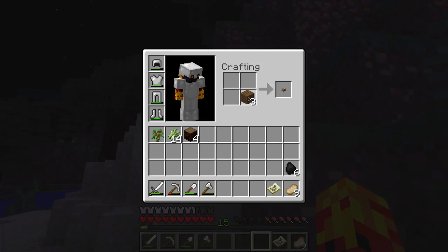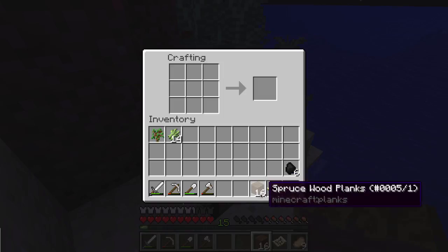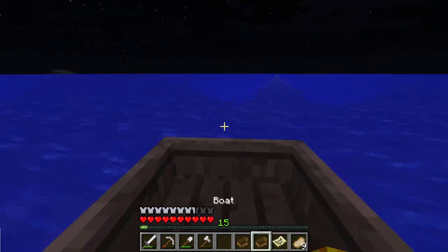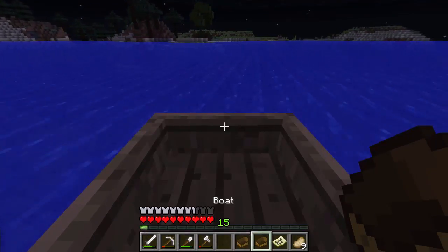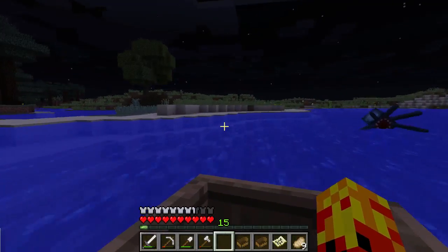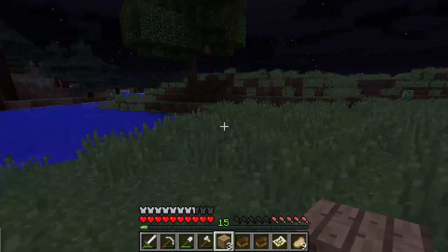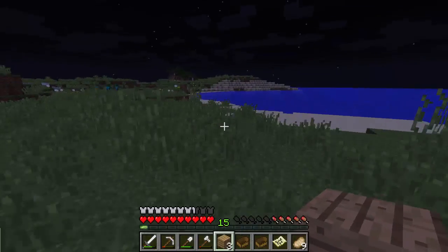I'm going to make as many boats as I can. I made three boats. I have to remember to check the map a lot. I see another biome — that's the plains biome. Wait, no, that's not the plains biome. I've never actually encountered this biome in survival. This tree made a shadow that made this look like coarse dirt — I thought it was that biome with the coarse dirt, but it's not. It's just the plains biome.